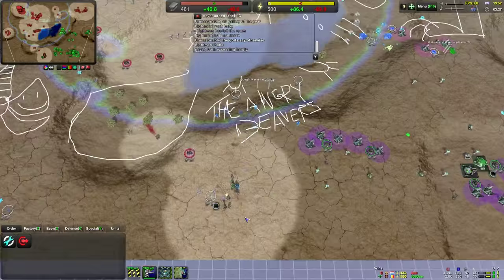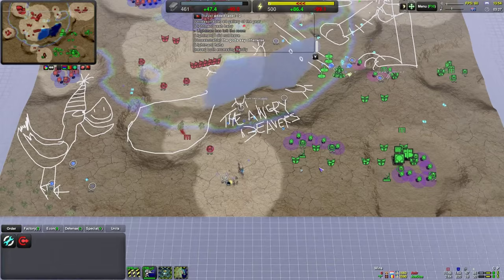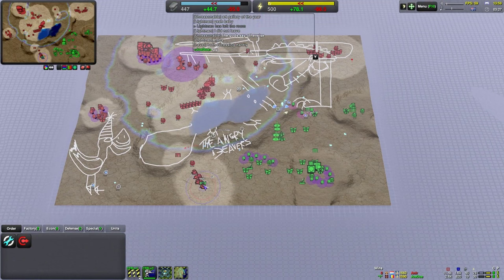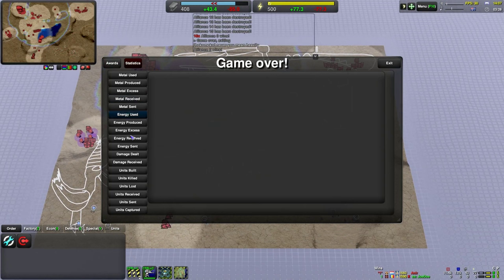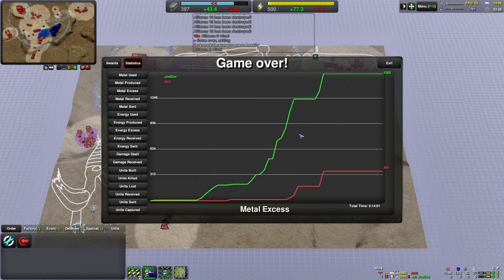The Ducks coming in as well. They would have destroyed him eventually anyway, but it would have just taken a bit longer. So there you go. Looking at the stats - metal spent, metal excess. Joe Doe this time actually excessed a hell of a lot of metal - almost enough to get a Strata class unit. And Anir actually did as well, not nearly as much. So there was a bit of a difference there too. See you next time.